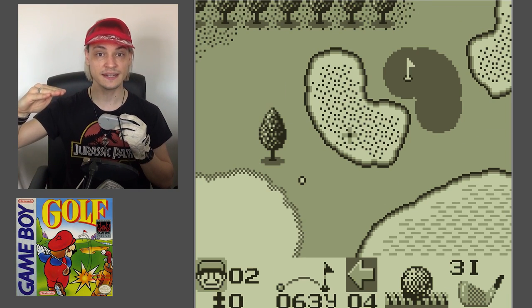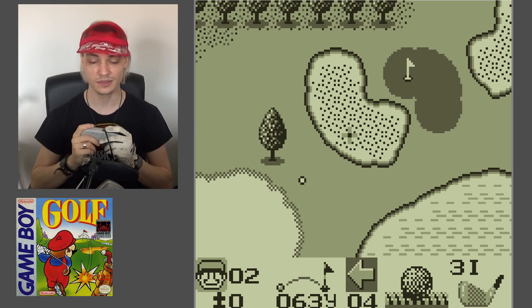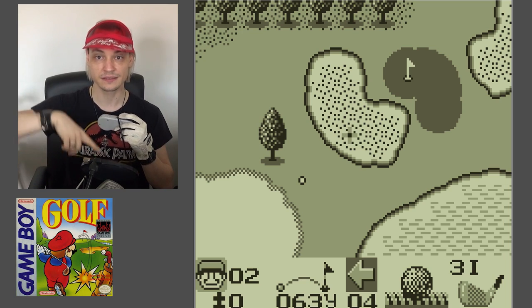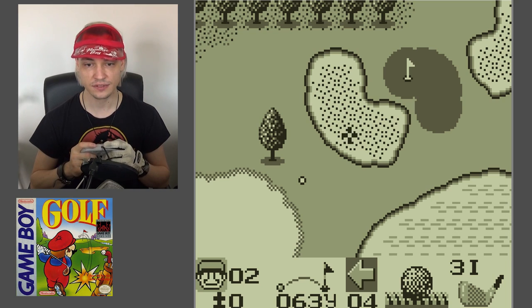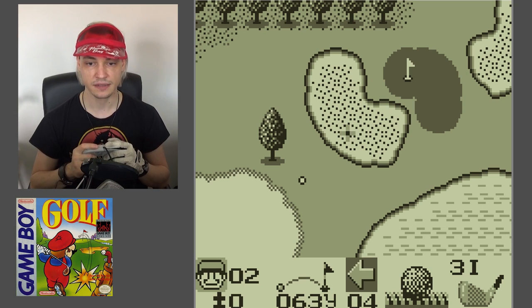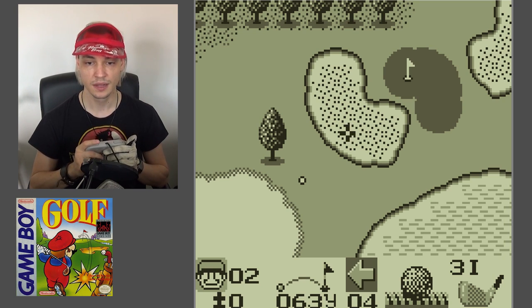If you play a ball real flat it rolls for longer, so it's not too prone to being influenced by the wind. On the other hand if you play it high, there's more wind at play. I'm close now to the hole but I have these dotted things here in the middle — those are called bunkers. They have pits with sand and you really don't want to get your ball in there, because sandy balls aren't fun.